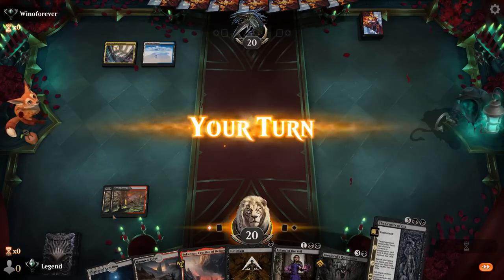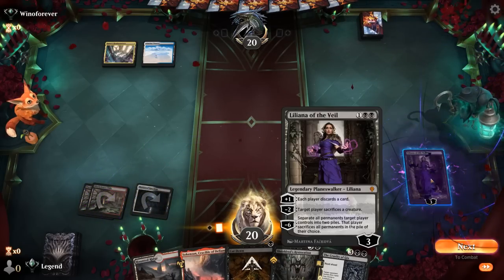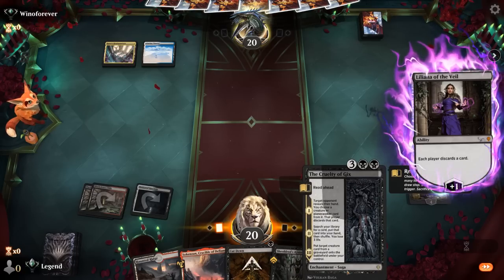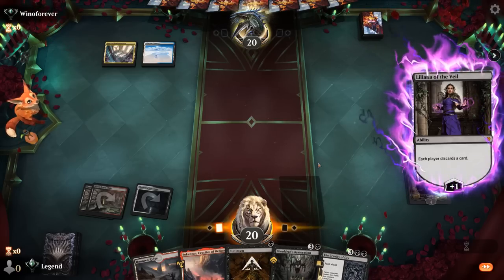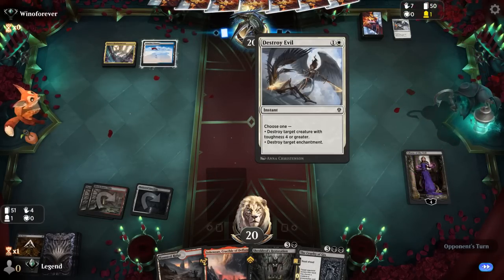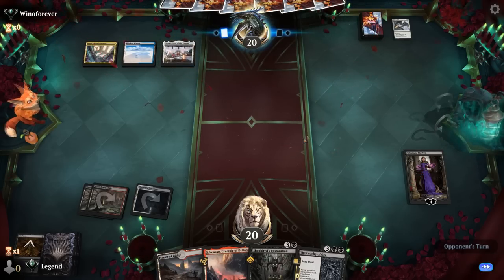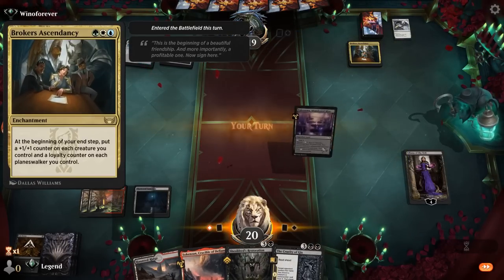Opponent is on Bant colors. We'll start by ticking up Liliana, and Cut Down can probably go. Cruelty is also a way to eventually search up a creature to put in the graveyard. Not sure what type of deck our opponent's playing — they played Destroy Evil, which can definitely hit some of our bombs and our Saga. Then Brokers Ascendancy — so maybe a Tokens deck, or possibly a Planeswalker deck trying to add extra loyalty.